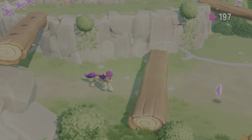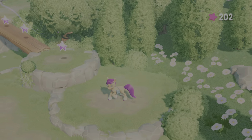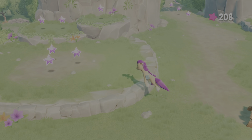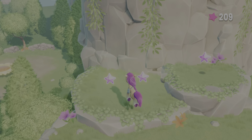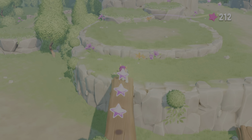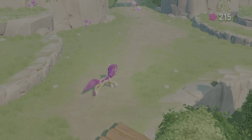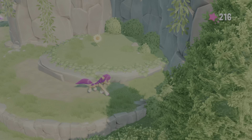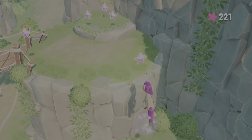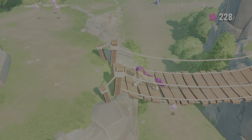Grab these. Now what I need to do is come over here following the butterfly. We're going to come up here, but instead of following the butterfly, I'm going to come over here and grab these. Come down here, make sure I grab this, make sure you grab these. Then go over here — once you come over here there's a flower. You're going to want to activate said flower. Go up here, make sure you grab this.